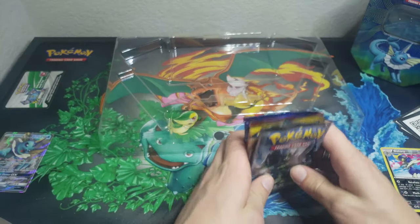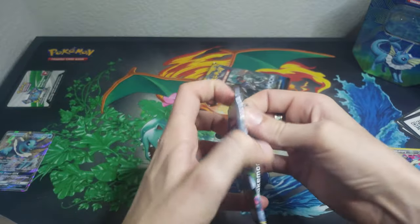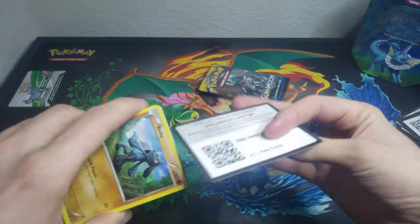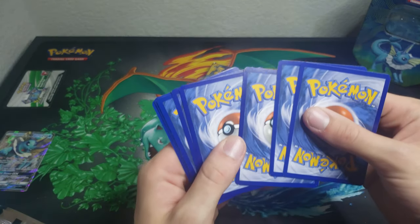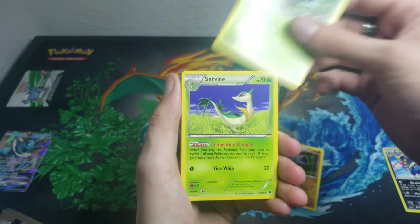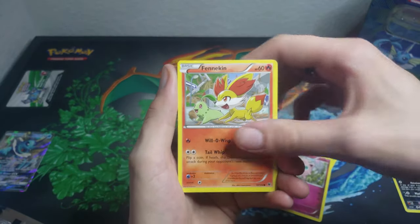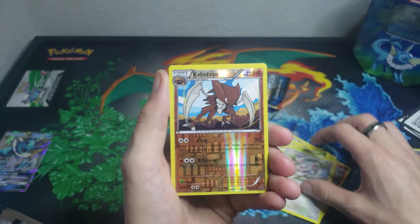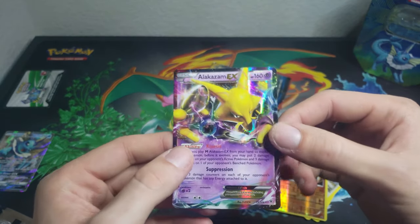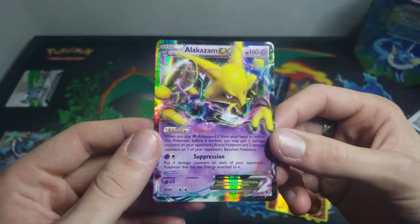Starting things off with Fates Collide. I think I've opened up a few packs of this before but haven't ever pulled anything too crazy — I don't even really know what's in this set, it's been a long time. We got: Wormadam, Servine, Riolu, Jigglypuff, Fennekin, Snivy, Minccino, Reverse Kabutops — oh, look at that! That's super nice actually — we got Alakazam EX! All right, we finally got a little spice in today's opening. Let's see if we can keep that good luck rolling.